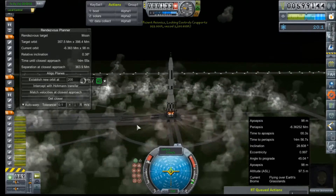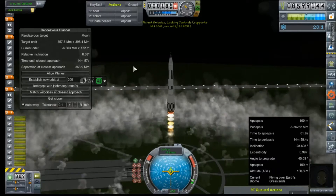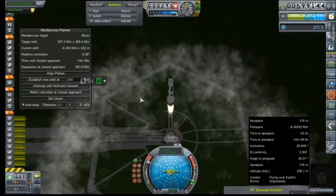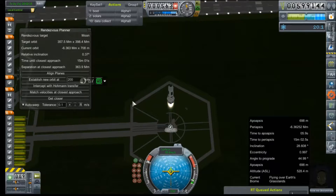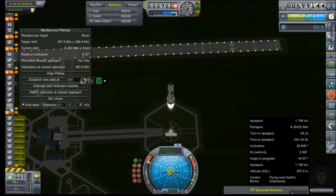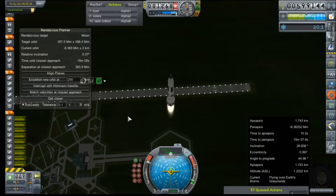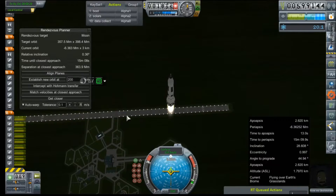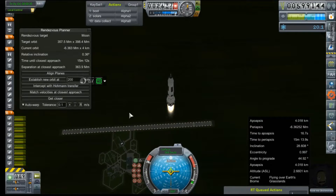All our E1 engines are firing, and I forgot to add another computer core to this rocket, so we're not going to have control for a couple of seconds. It looks like we'll have a nice and high apogee. We can move the escape tower down because we'll start our turn late, so we'll probably be well clear of when that escape tower will do us any good before we hit our second stage.